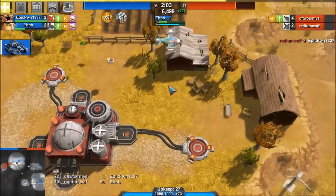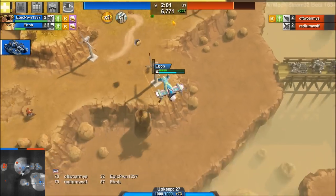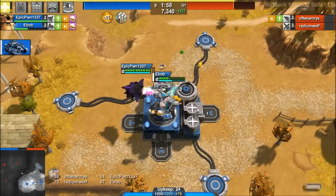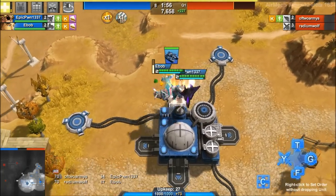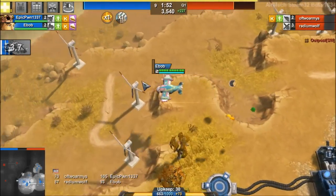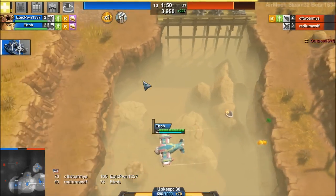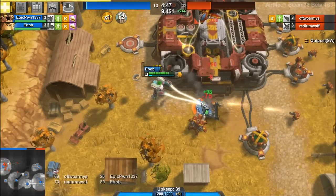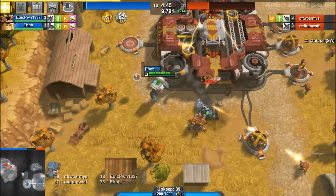Gotta go to the bottom outpost, which is so much better fortified. I'm actually gonna fortify our outposts because that seems like priority here. No one's going for mid, which I understand because it's way too hard to claim things now in the new meta — because this game is so pro and has a meta and everything. I'm literally standing here while my tank shellacks their base.